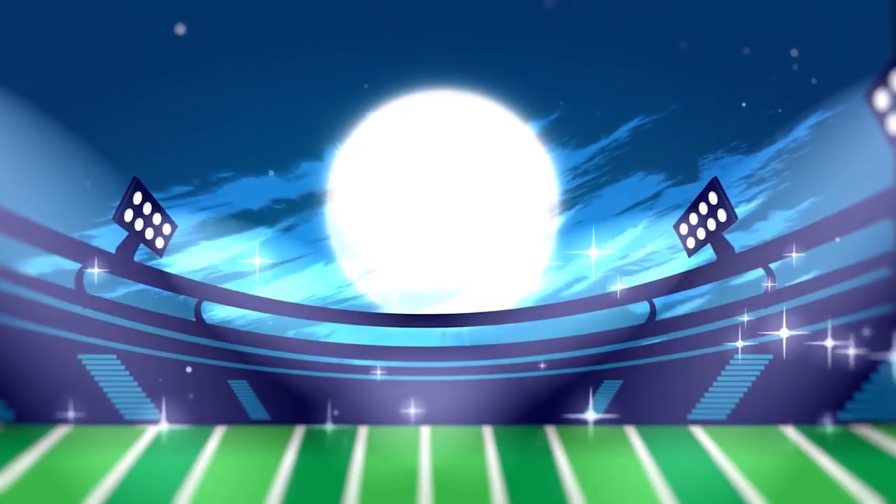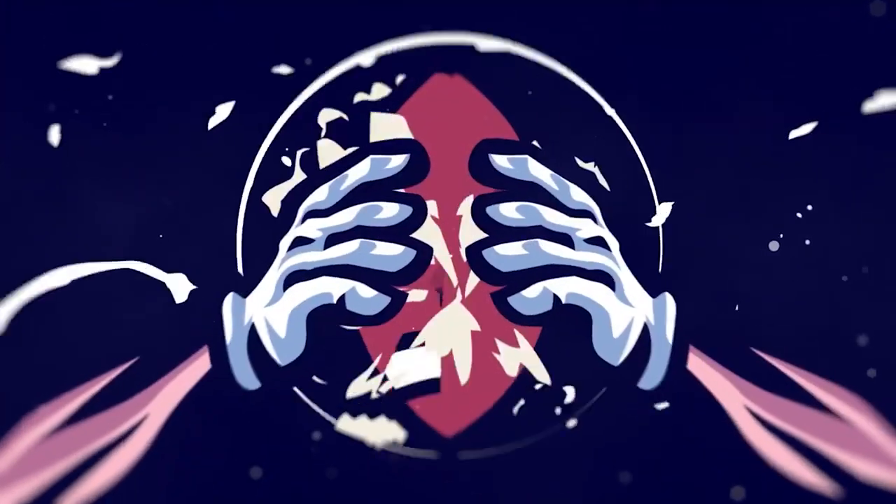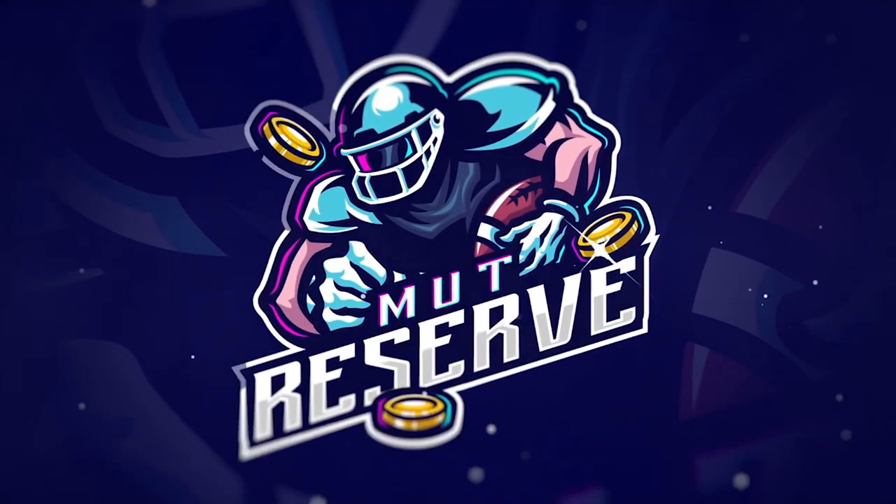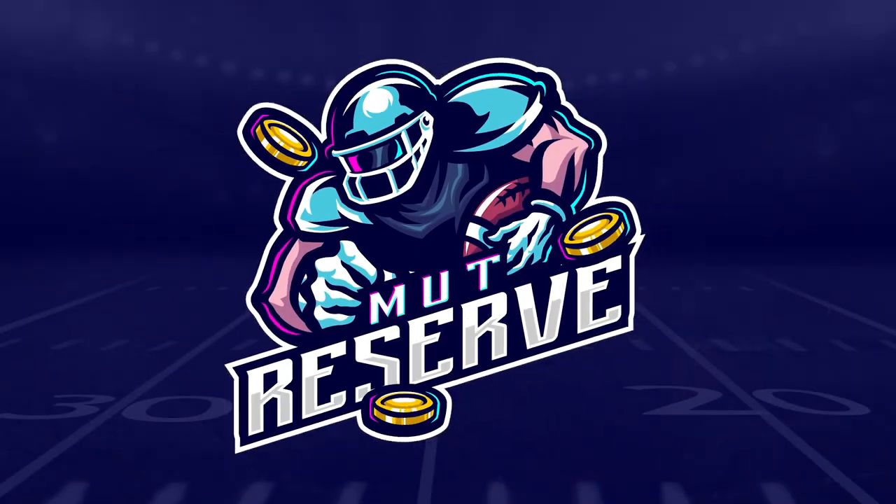Looking for cheap, fast, and reliable Madden Ultimate coins? Look no further than my sponsor Mutt Reserve. Head over to muttreserve.com and use code poodle at checkout for 30% off your order. Take advantage — do not waste your money on packs, skip the packs, head on over and pick up some coins.